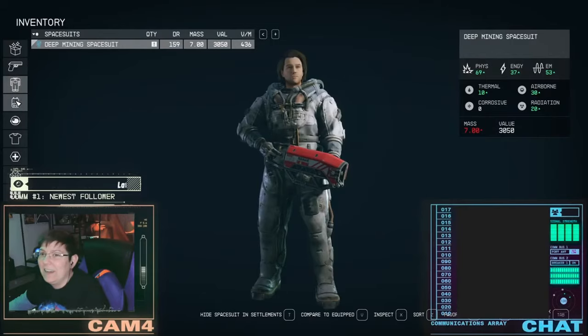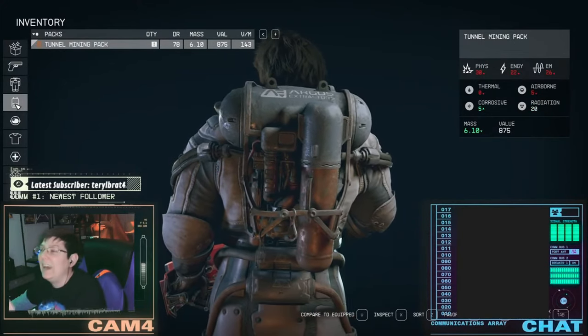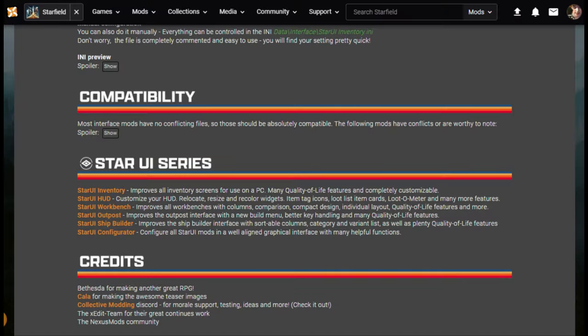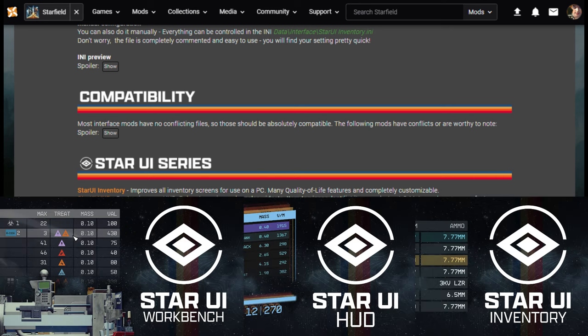But if you only get one mod, get this one: Star UI. I love Star UI — it is fantastic. It's actually a suite of mods that you can pick and choose from, and I'm sure we could spend an entire video on the amazing overhauls from this mod alone. I opted for basic Star UI Inventory, Star UI HUD, and Star UI Workbench initially. There are also versions for shipbuilding and outpost building, but those systems are for later in the game.